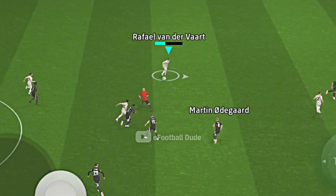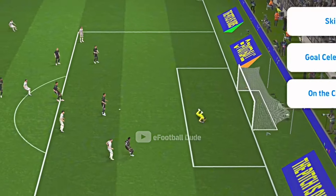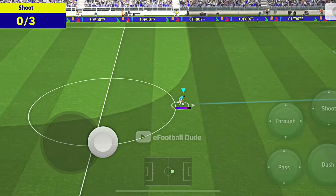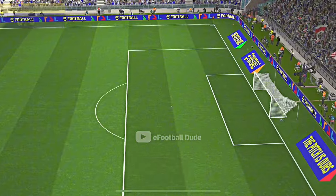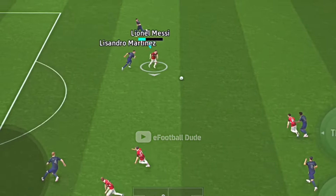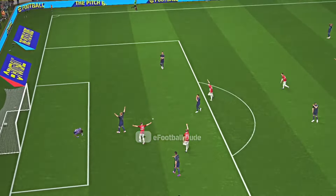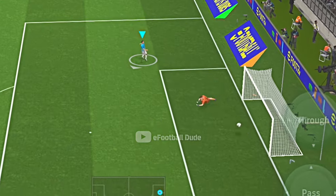Smart Assist automatically gauges power for stunning shots and controlled shots, which means while shooting, no matter how long you hold the shoot button, it will automatically adjust the gauge to improve the accuracy of your shots. Also, it automatically triggers stunning shots and curl shots to improve accuracy, depending on the situation.